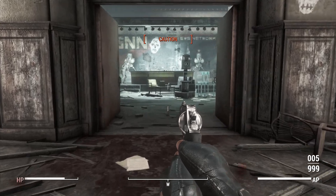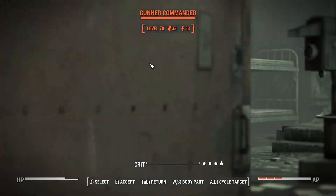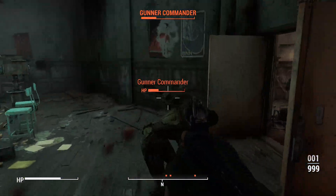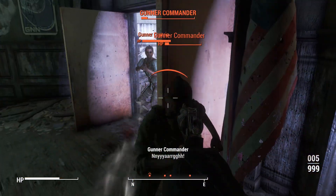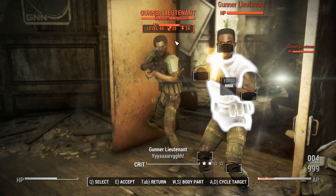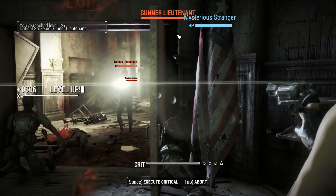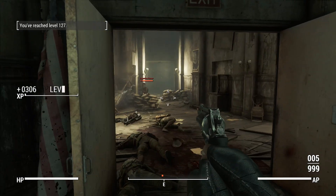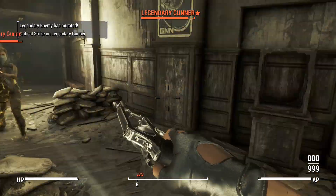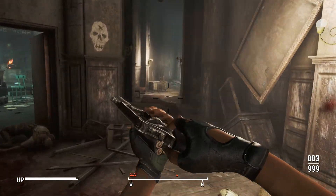Now is the time to utilize gunfoo. One for you, one for you, one for you, and the rest can go straight into you, my friend. Crit — good kill. One of those shots was a sneak critical, which is helpful. It's time for VATS because I'm heavily outgunned here, so we're going to slow down time and cheat our way to victory.